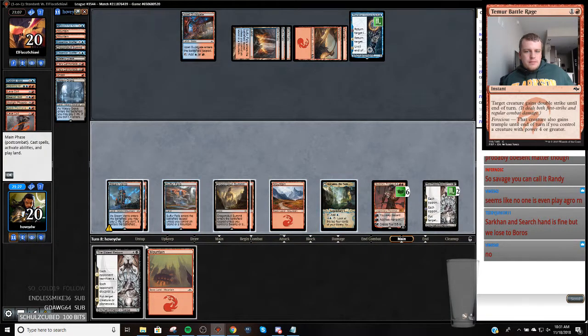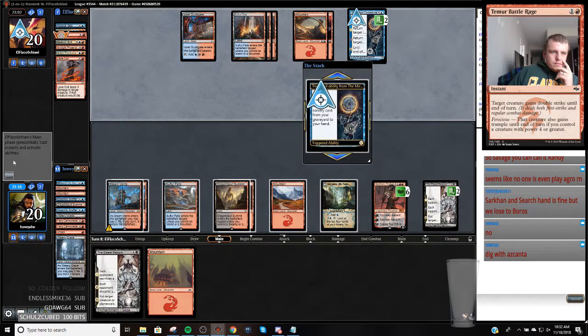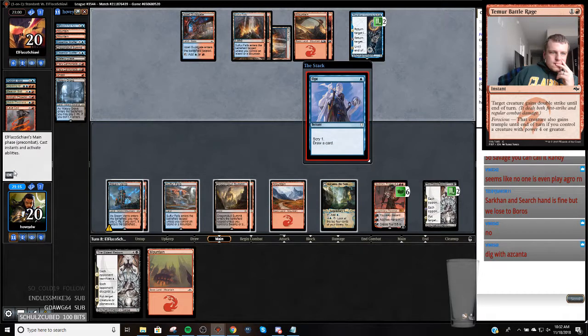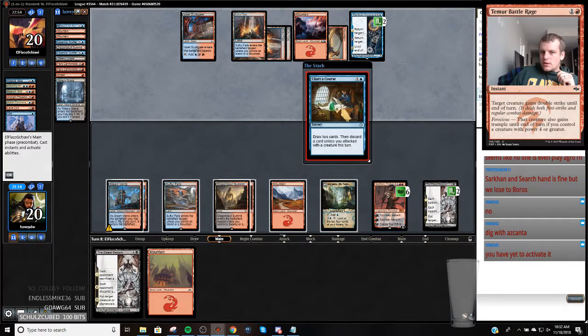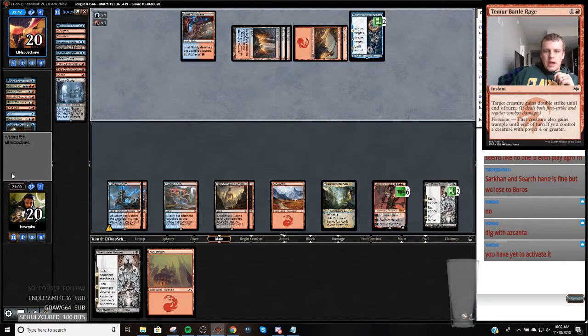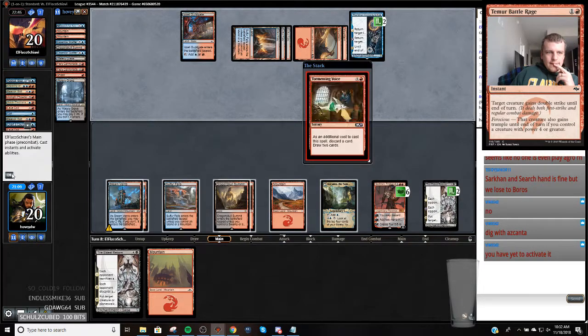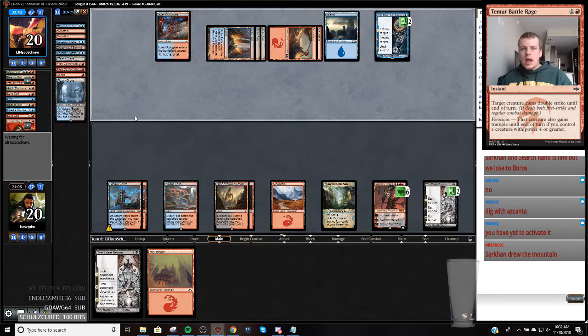We're just going to pass. So they get that back. We're going to get back Crackling Drake. Did I activate the Sarkhan or did I just zone out? Yeah, I did. Okay, so they're going to get back an Arclight Phoenix. Yeah, that's what I thought.